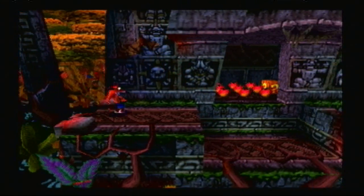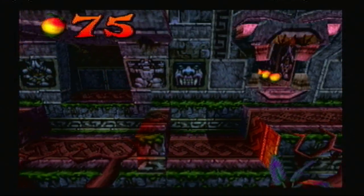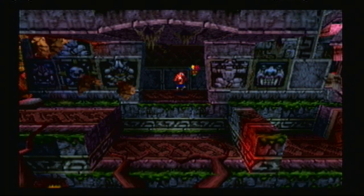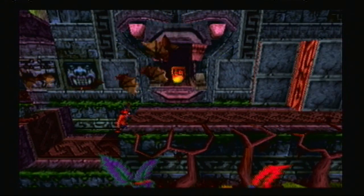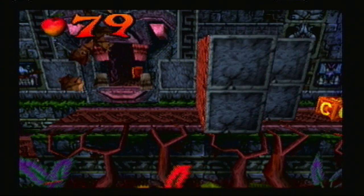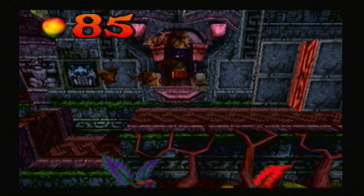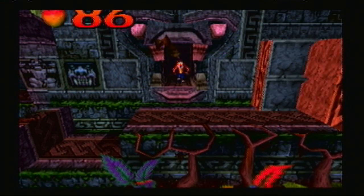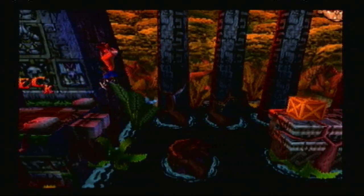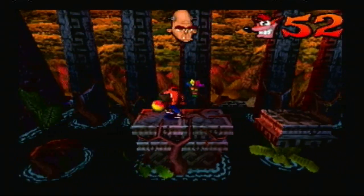BATS! Kill them! I can kill these ones, but I don't want to lose my Aku Aku Mask. You live this time, rats with wings. Anyway, jump up here. Make sure you push the X button when you're jumping on this thing, because there is an exclamation mark box up there that you cannot see. And what does it activate?